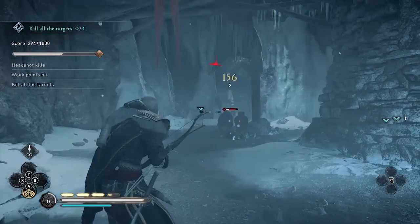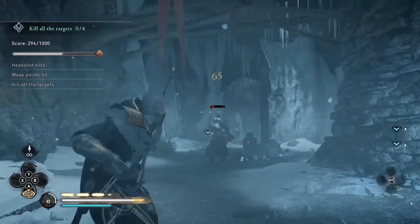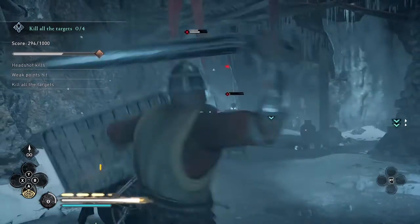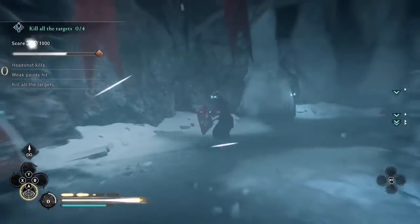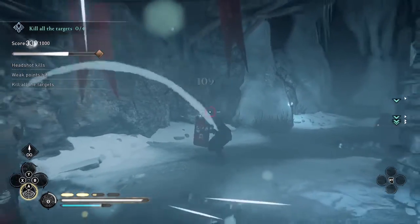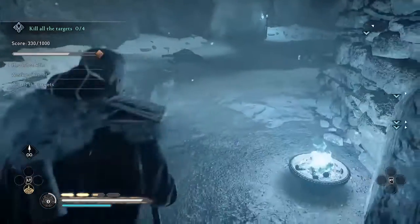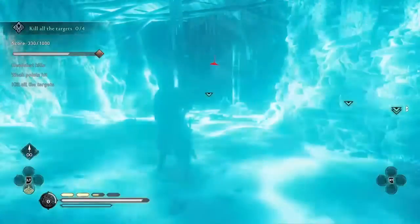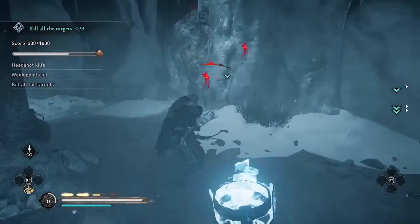I find Focus of the Nornir doesn't work as well on the archers. Another thing to look out for is the oil pots in this cave. If you hit the oil jar, it'll explode and could set the enemy on fire, and then there's a chance the enemy would die from fire damage instead of from your headshot. So you want to be careful to avoid shooting the oil jars.